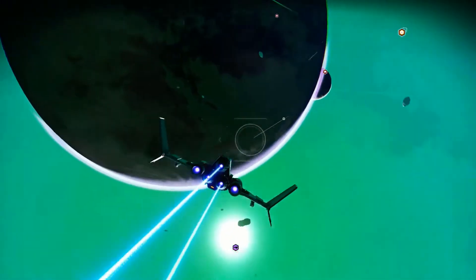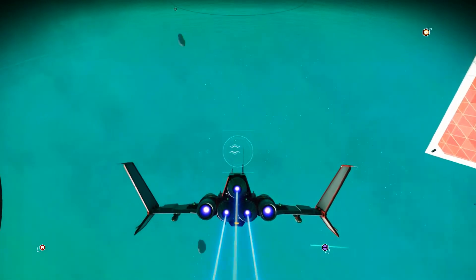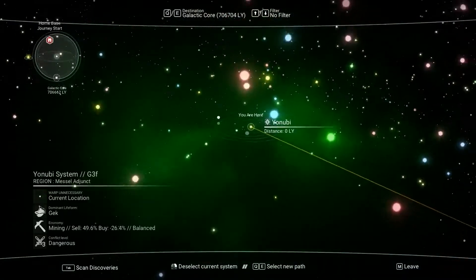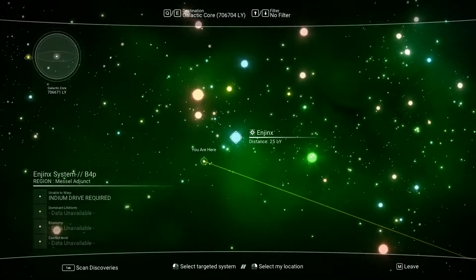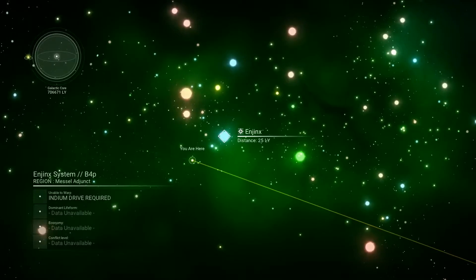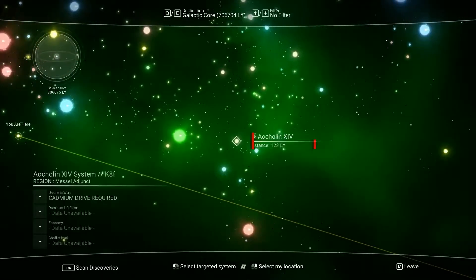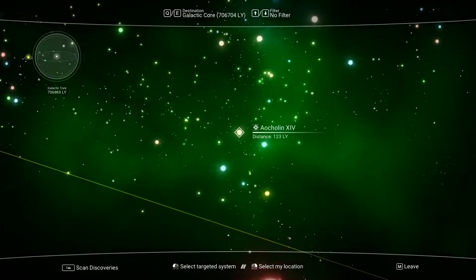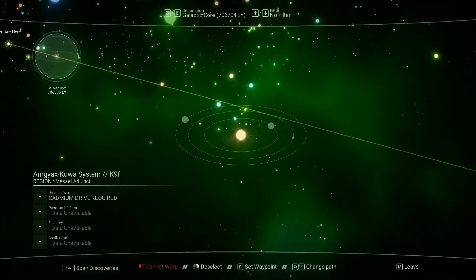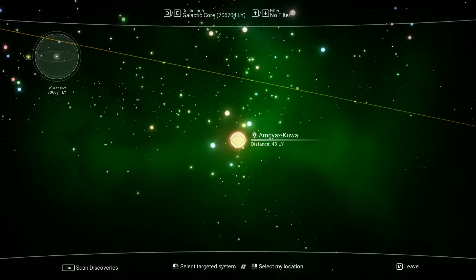We're going to kind of meander ourselves this way. What was the button for the galaxy map? Was it X? Yeah, there we go. Galaxy map. Alright, let's see where we can go. Deselect the current system. No data available on this stuff. Looking around — not enough systems there for my tastes. I'm trying to get the hang of some of these controls. Oh, what's that? That looks interesting. Unable to warp — cadmium drive required.